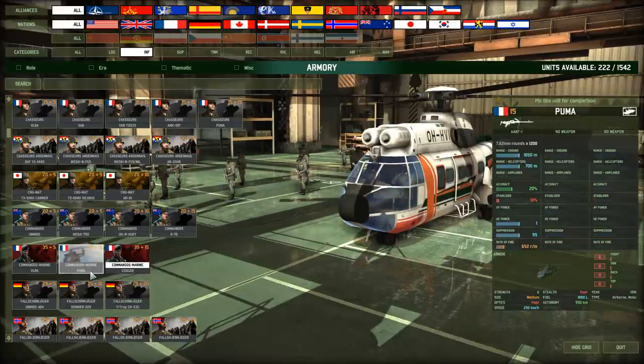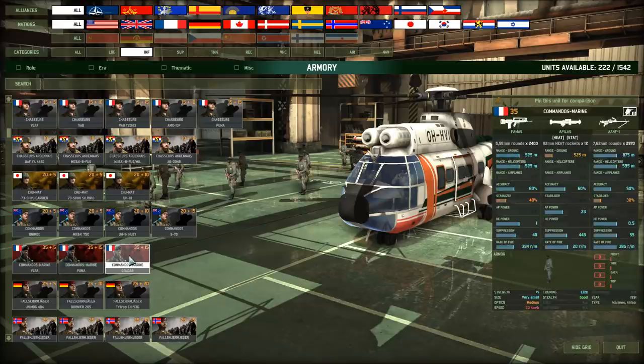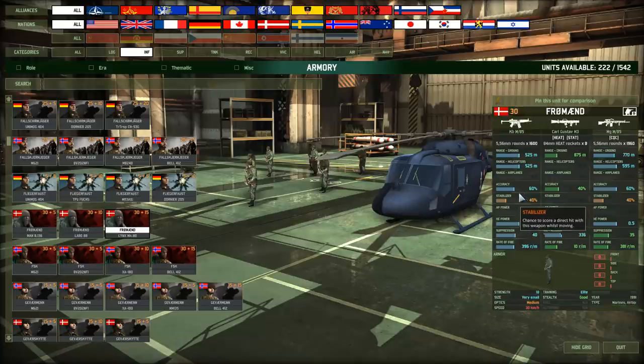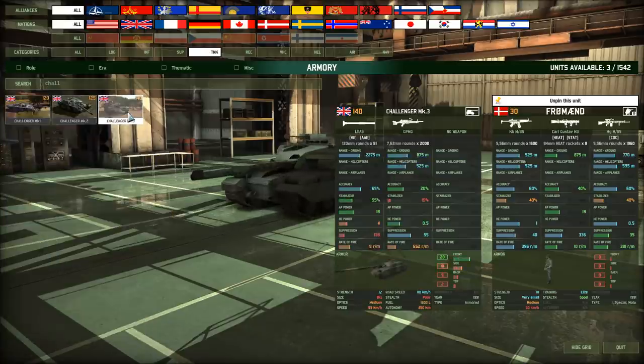Commando Marines come in the Cougar and also the Puma. Unfortunately, still no autocannon on these things, which I think the Commando Marine could use. And for the more observant of you — yes, the AIFV's icon has changed as well. Fallschirmjäger — nothing too special. Freument — that's an assault rifle, and a really accurate one at that. These are elite troops, a 10-man squad costing 30 points plus transport, so definitely on the more expensive end. But they carry the Carl Gustav. 19 AP is really not that bad nowadays.